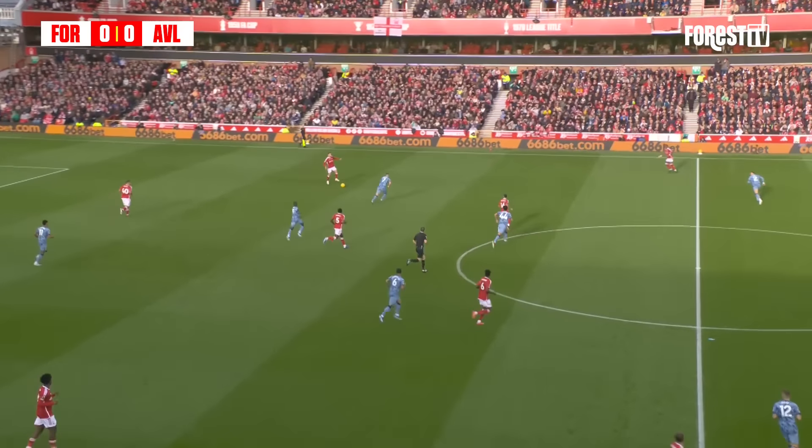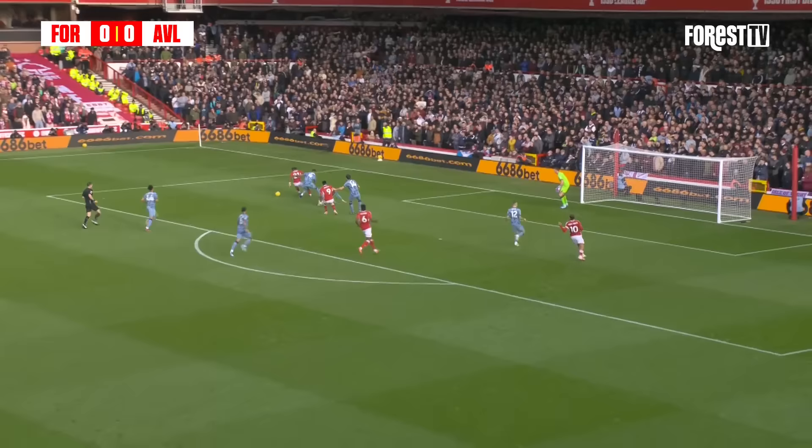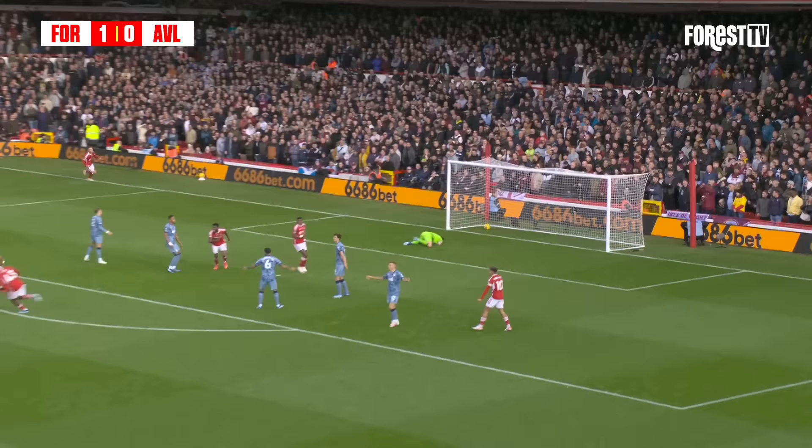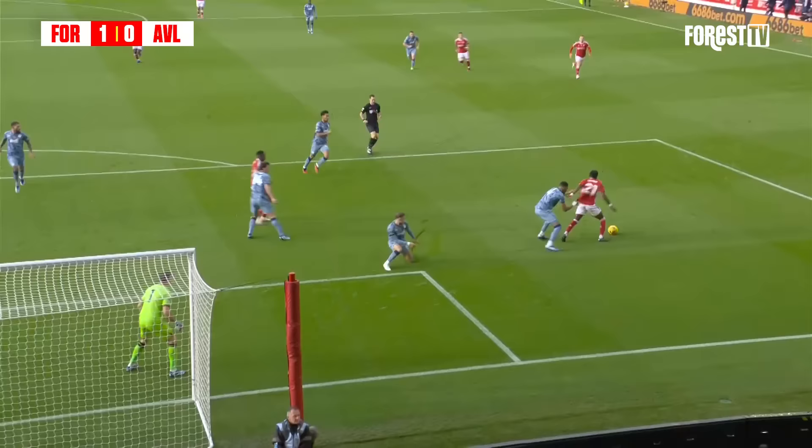Nil-nil, and this is Toffolo out down the left-hand side for Elanga, who's gone for the return ball again and gets away from Matty Cash. Elanga well forward towards the penalty area, still going, now held up and lays it back for Toffolo to drag it across the edge of the box for Ola Reina — yes! Great goal! What a hit from Ola Reina! Low into the bottom corner, and Forest in front in the fifth minute at the City Ground.